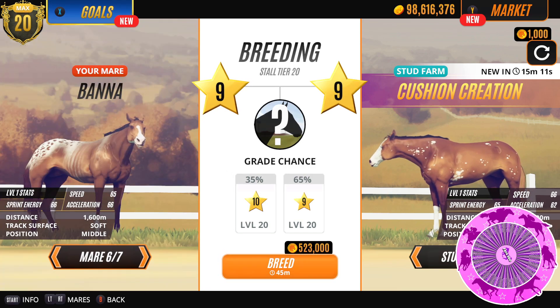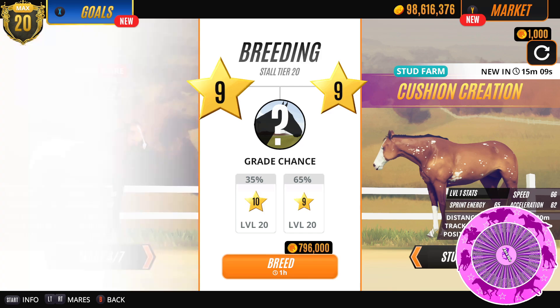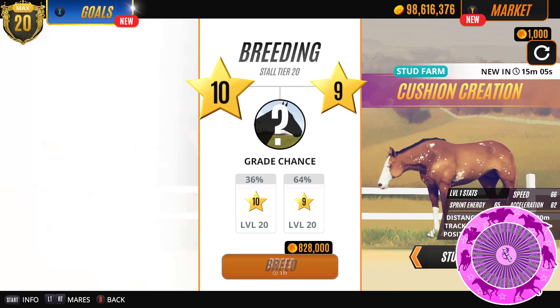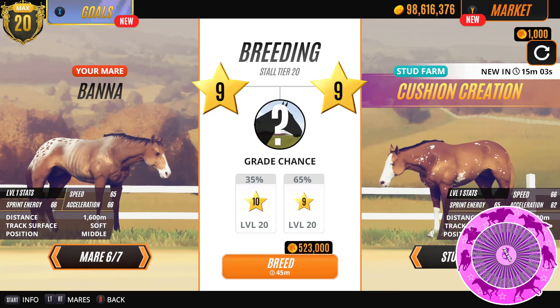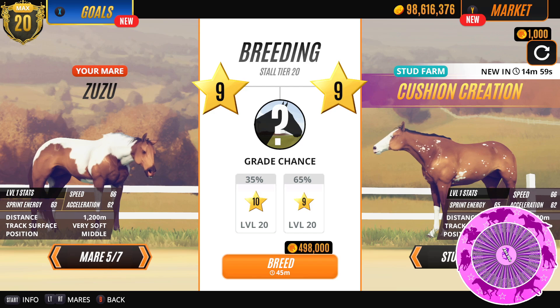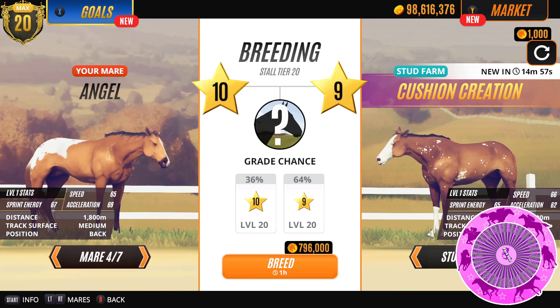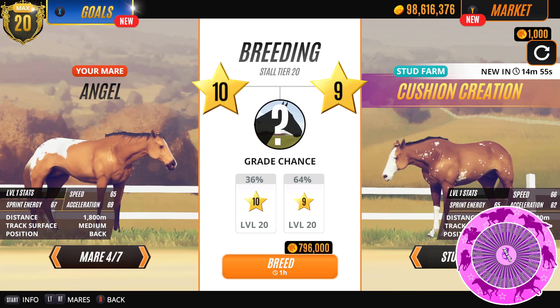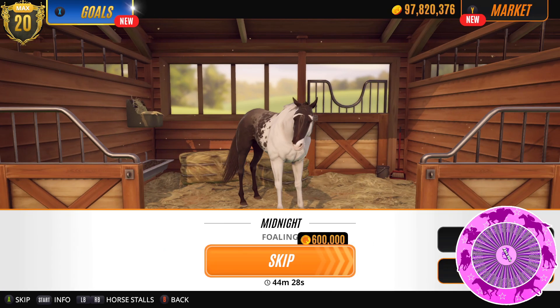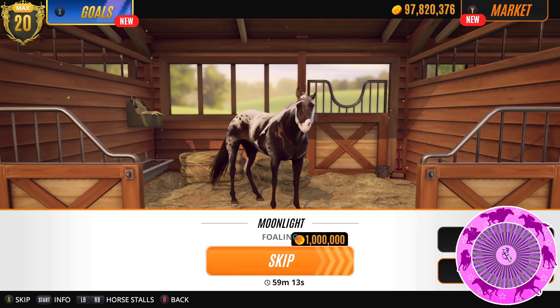And cushion creation — let's try and find a plainish mare, which is hard because I only keep interesting coats. We could try Zuzu again or should we try Angel again? Alright, let's try Angel. See what we get. Angel, Midnight, and Moonlight. We're going to start with Moonlight.